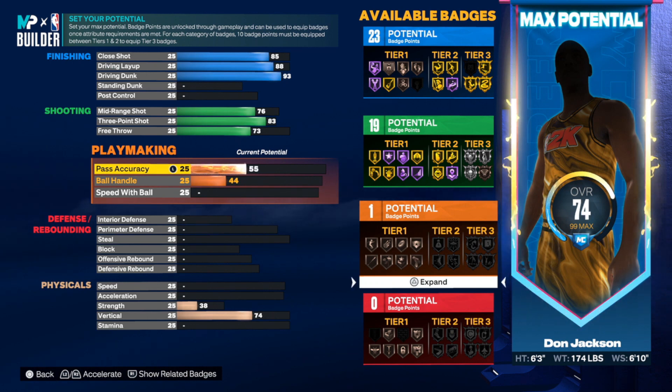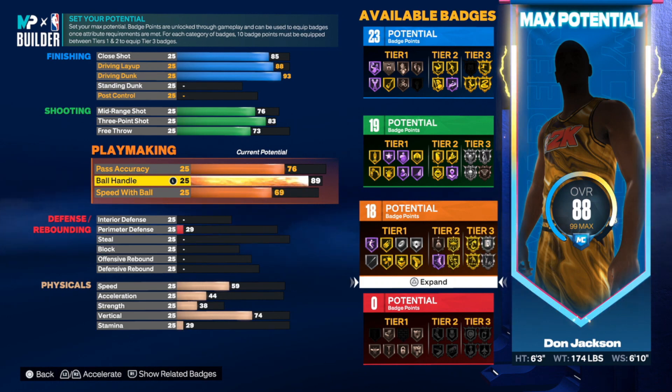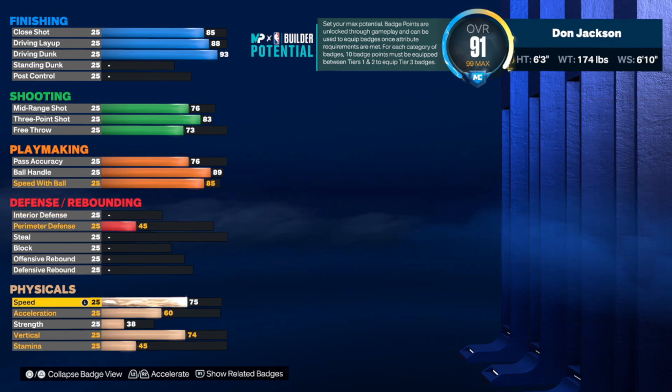For the pass, we're going to take that up to a 76. I know that's kind of low, but as long as you hit that 75-ish level, you'll be all right as far as passing goes. Ball handle we're going to put up to an 89 — we want to make sure we get the best badge to blow past people. Speed with ball we got to go high too. The build is little, so you've got to use your speed to get past these bigger builds.